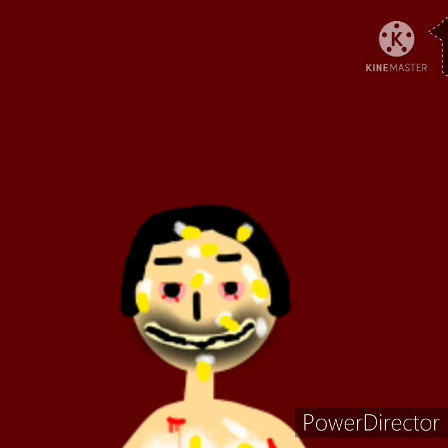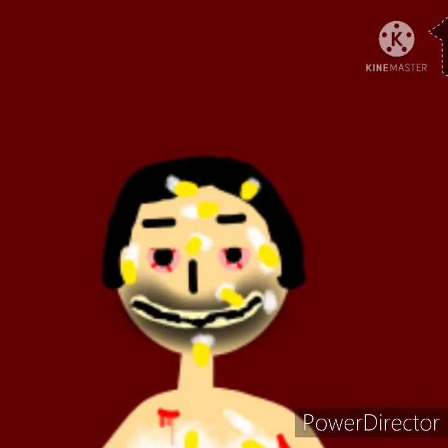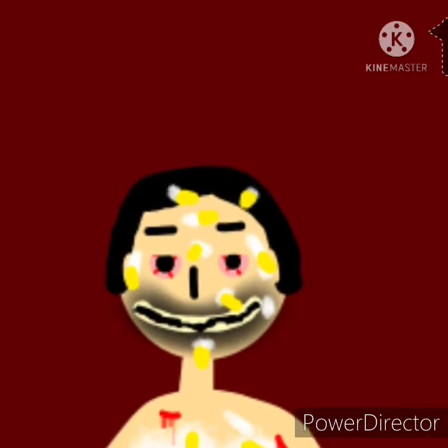Moving on to Reality Big Bird — that white stuff you see all over him is supposed to be dry glue, and that yellow stuff is feathers. Also, I forgot to mention that his kneecaps are painted orange.